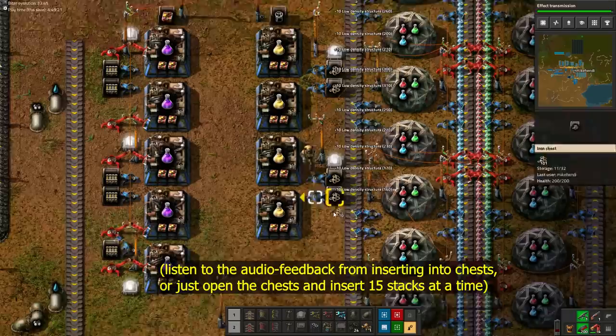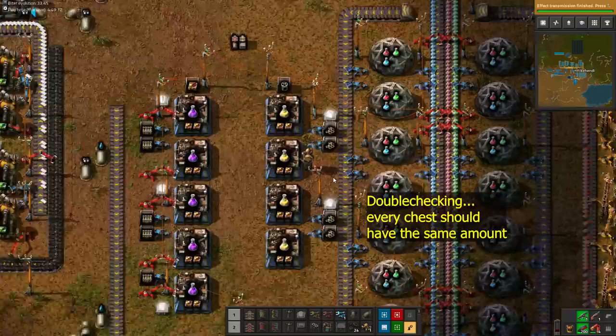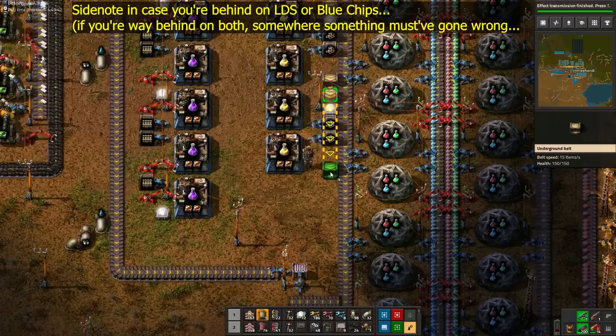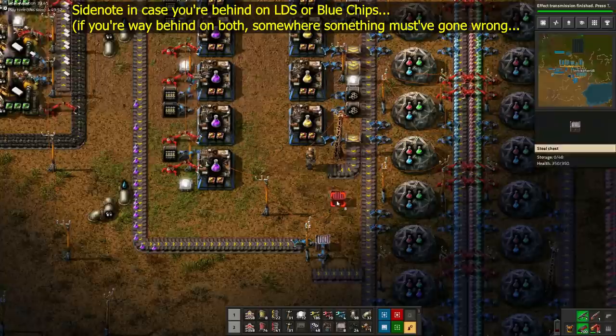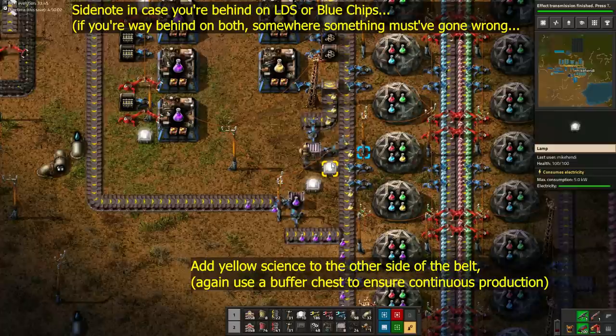I'm taking my sweet time for all these steps and double checking everything. The quick building rush of the playthrough is over. We are now at the point where we need to be very accurate, so do take your time. I need 600 low density structures and I have about 800 at this point, and when I took the 400 blue chips I had a small surplus too. That means my blue circuit production versus my low density structure production is quite well balanced. If you have too many of one and not enough of the other, you can adjust your copper distribution, or take copper from the buffer chests and hand insert to give a quick boost. If you are behind on blue chips, give more copper to green circuits. If you are behind on low density structures, give more copper to the main bus which then flows to low density structures.